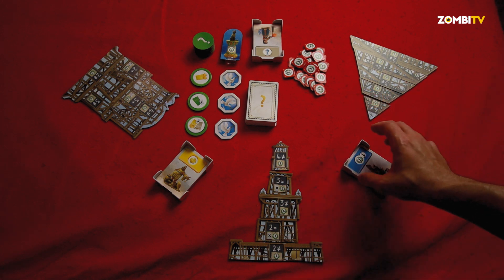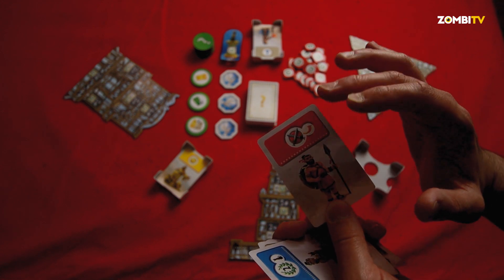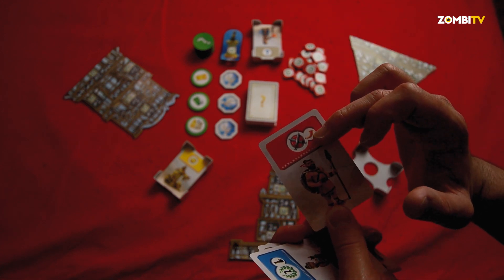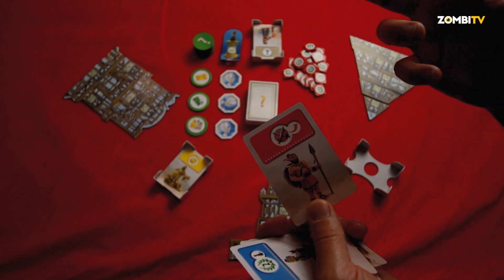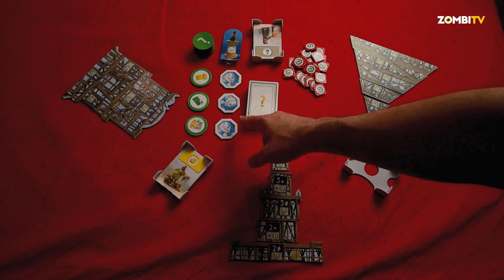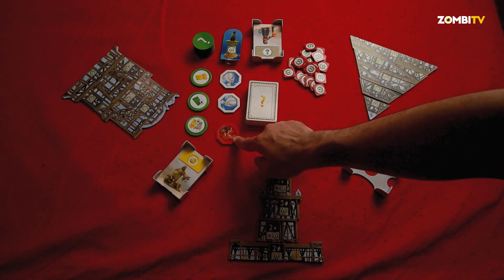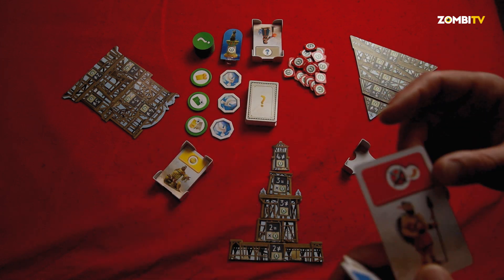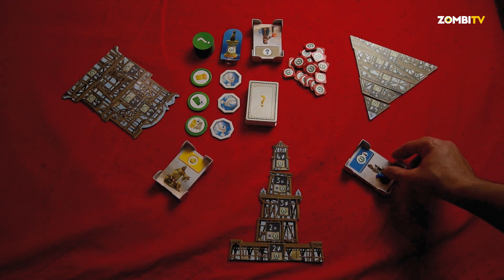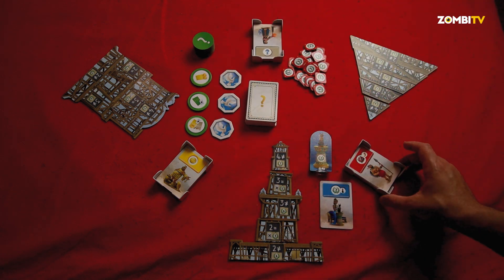When battle tokens appear — for example this one — we collect them. Cards always stay visible, but each time I play a trumpet card I have to make a trumpet sound, and I flip one of those battle tokens. When all three are flipped to the war side, we enter battle. I'll explain what that does shortly. So here I'll choose this card, place it here, and automatically I get the cat token.